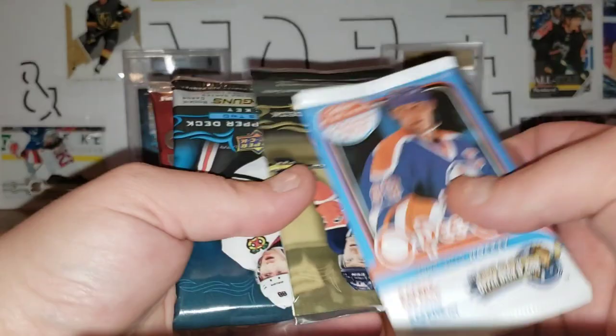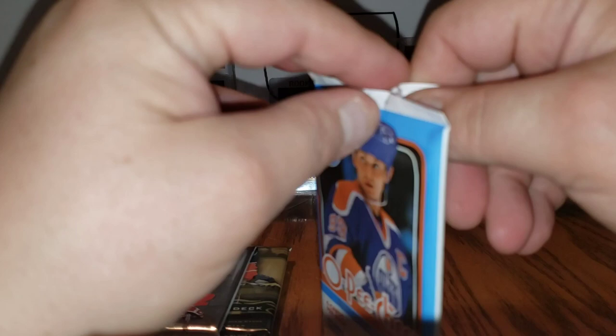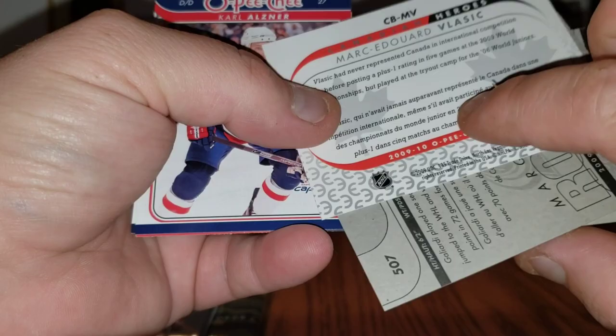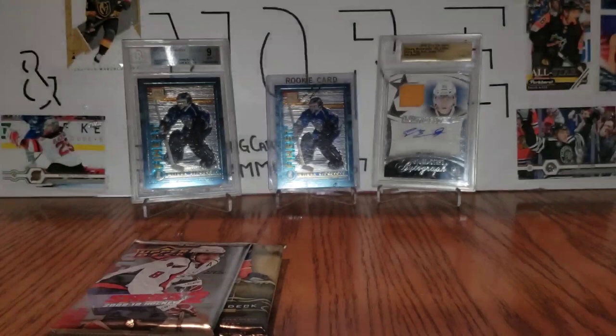We got one O-Pee-Chee and three Upper Deck — last time we got one with four Upper Deck. Starting with O-Pee-Chee: Brian Boucher, marky rookie of TJ Galliardi, Mark Eduard Vlasic, Canadian Heroes, Carl Alsner, Dan Ellis, and Kirk Maltby. This just feels like a nicer card stock. One in 72 on a Canadian Heroes — not bad.